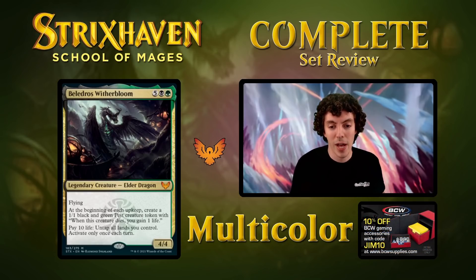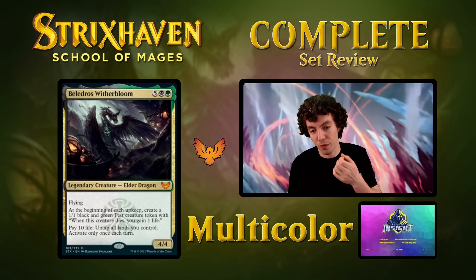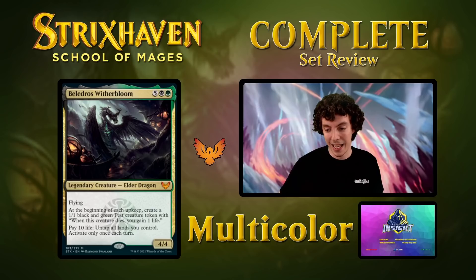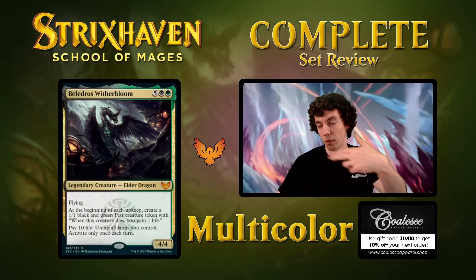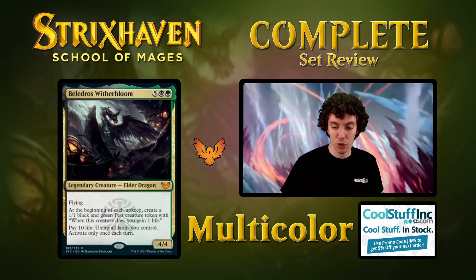Starting with the Elder Dragon, the namesake — Beldros Witherbloom. Seven mana Mythic Elder Dragon, a 4/4 with flying. Stats, not amazing. Each upkeep, make a Pest Token — one that when it dies, gains a life. Similar to Verdant Force, so it triggers on your turn, their turn, everyone else's turn. Commander card. And then pay 10 life to untap all lands you control, only once a turn. That's pretty powerful.